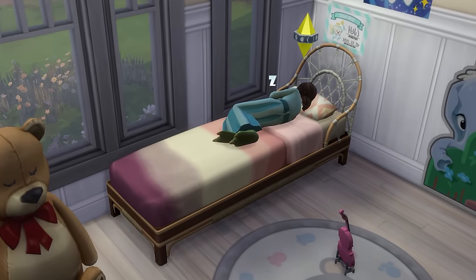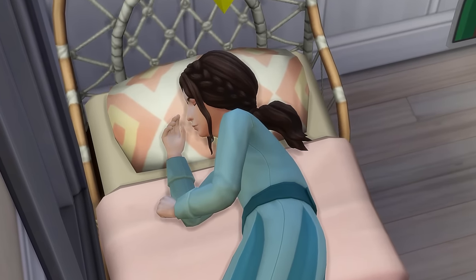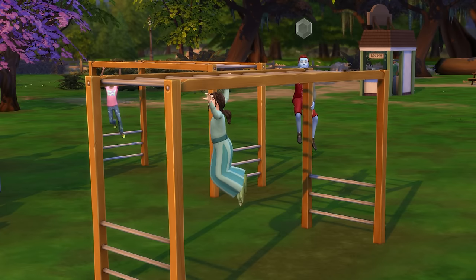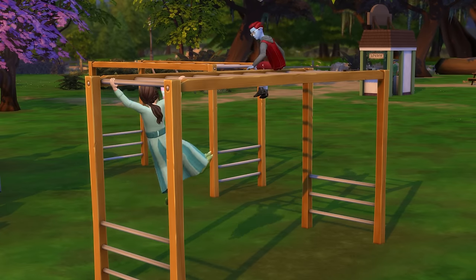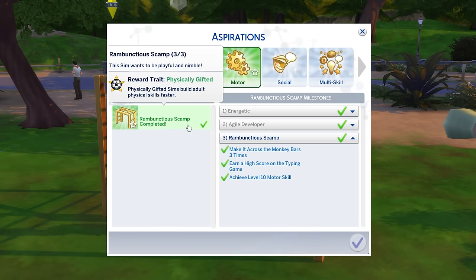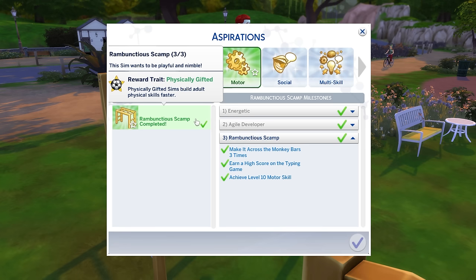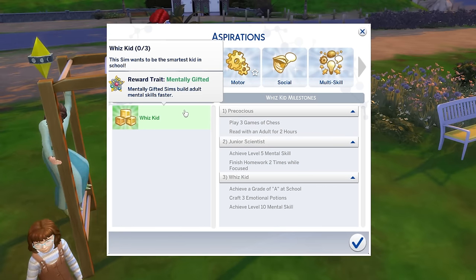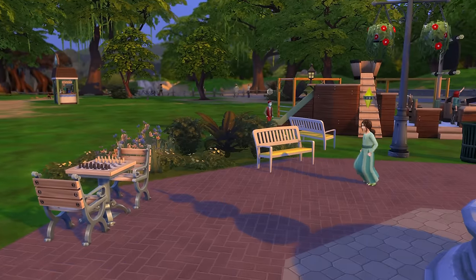My focus quickly returned to aspirations, and after a quick nap, Tina invited Mars along on a trip to Willow Creek Park. Here it only took a little while for Tina to make it across the monkey bars three times and thus complete the Rambunctious Scamp aspiration, earning the Physically Gifted trait, which helps Sims build adult physical skills faster.